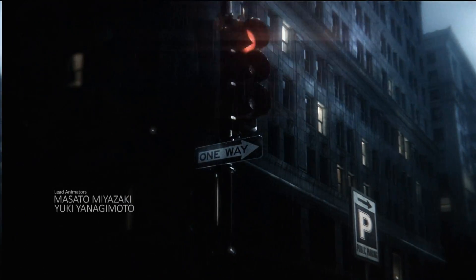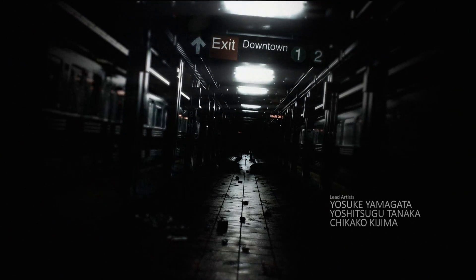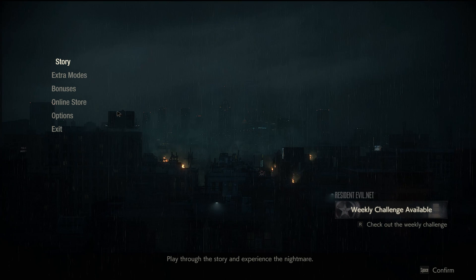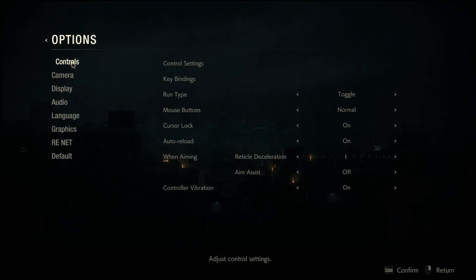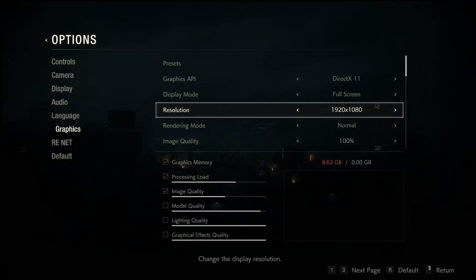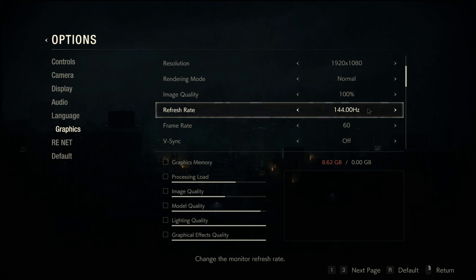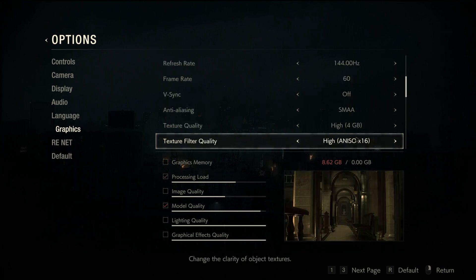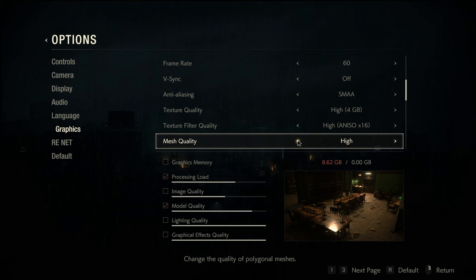The version we'll be reviewing is based on the PC build, and I'm pleased to report that Capcom have finally got their chops around creating a decent PC version. Since the MT Framework days we've received quite a few stellar PC ports, and Resident Evil 2 is continuing that trend. If you delve into the game's options you'll find a slew of items to tinker with - audio, video, controller setup, mouse setup, sensitivity. There's everything you could ever wish to tweak, and it shows a nice picture of what happens when you tweak the settings.